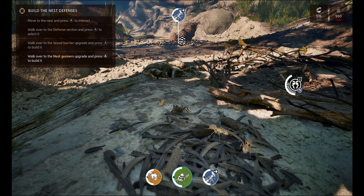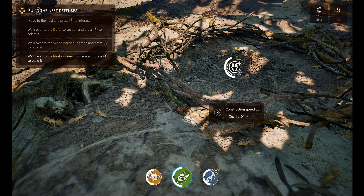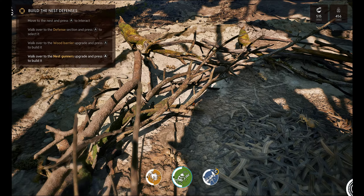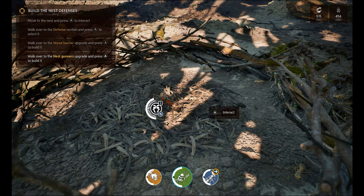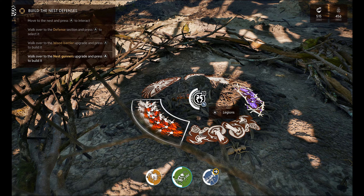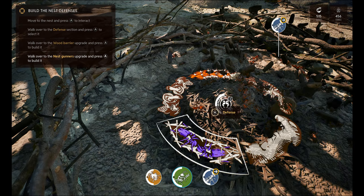How's this going, they built it yet? Still going over, still grabbing it. 515 food, 550 pine cones — we've got lots of pine cones. Wait, what was that? Construction speed up! There we go. Wood barrier, must be destroyed before — yep fair enough. Interact with the nest. Now what? What are these legions? How come these aren't shining? Build the nest defenses. Nest gunners — where's the nest gunners? That's the part I don't understand.